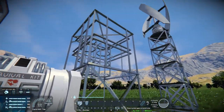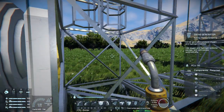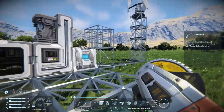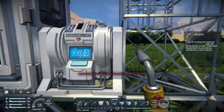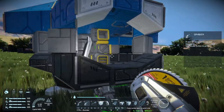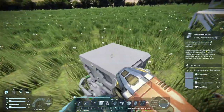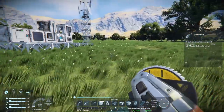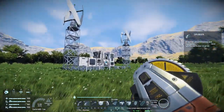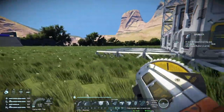We're also going to take apart the O2/H2 generator from the ship and place it on the base so we can refill our suit from the survival kit. Note that the large grid O2/H2 generator is much bigger than the small ship version - it requires 110 steel plates compared to just 6 on the small ship. So you'll need to make additional steel plates before building it. Once everything is moved over, we can grind down the rest of the ship and go it alone.